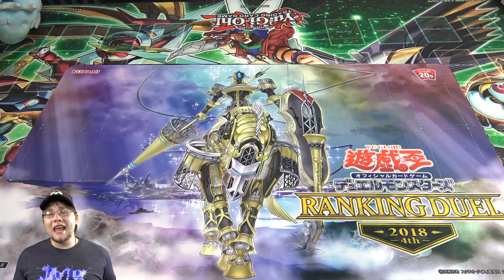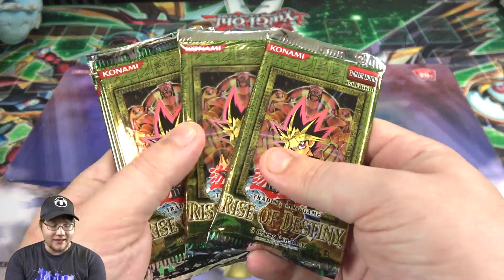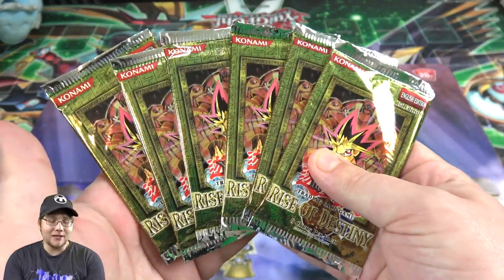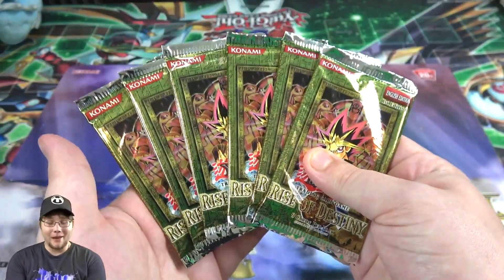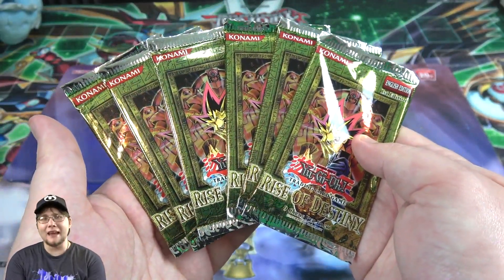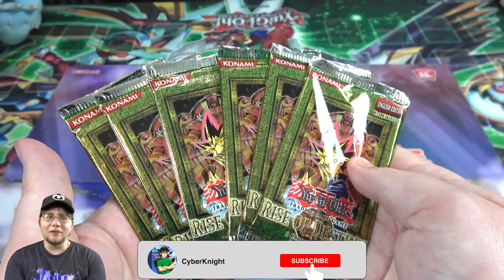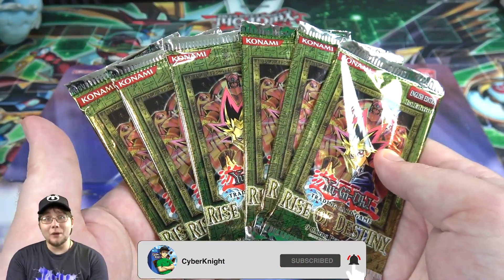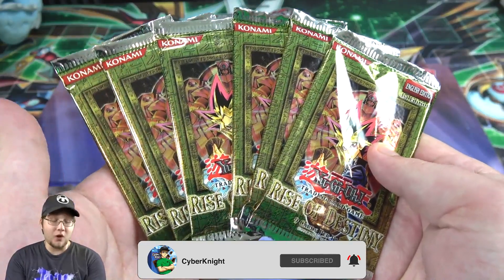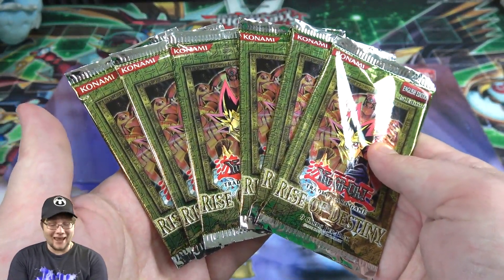What's up everyone, this is CyberKnight and today I'm going to open up six packs of Yu-Gi-Oh! Rise of Destiny. I was able to find some of these packs — they're all first edition packs too, which is kind of cool. This is a set I've wanted to do more openings on, along with Flames of Eternity and Soul of the Duelist. Since I haven't been able to get a box yet, I just won these packs, so I'm hoping we'll have good luck.